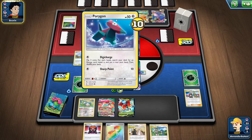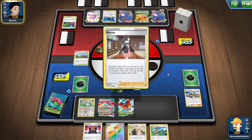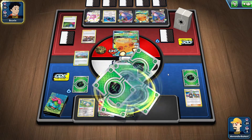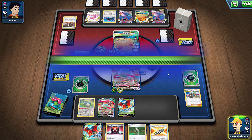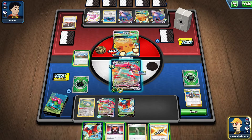The opponent takes a long time — he must not have energy in hand, so he Marnies for energy. Just as expected, he didn't have energy to attack. We draw another Orbital from the Marnie and he passes. We attach Weakness Guard Energy and grab ourselves another Orbital VMAX while we're at it.